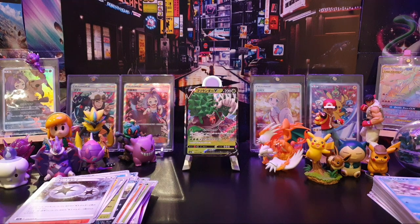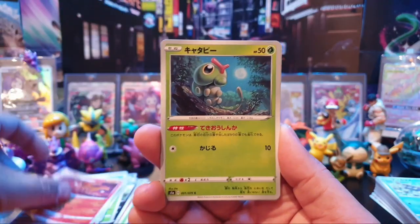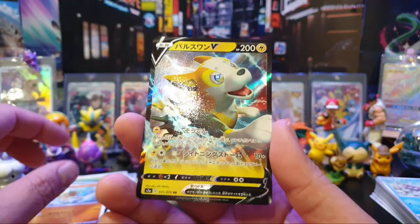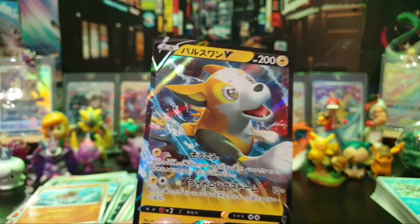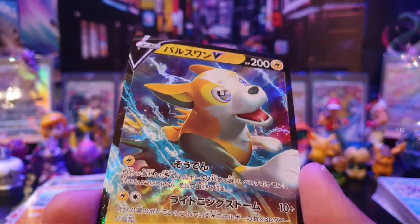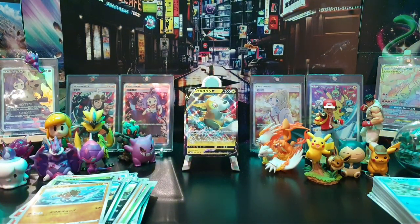Three packs to go. Where is this SR card or better? Is it here? We've got something in this one — we have got a Stuntank and a Boltund V card. Very nice indeed — great looking V card. So how many Vs is that now? I think that's four — five. I've lost count.